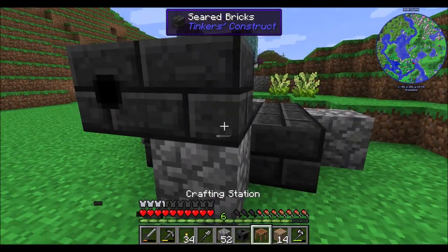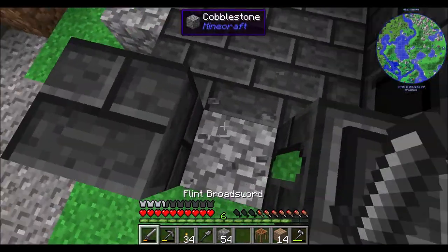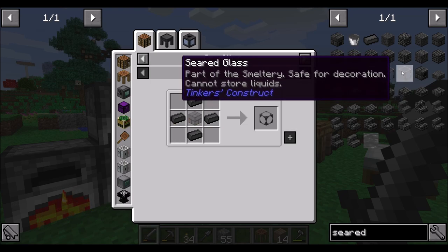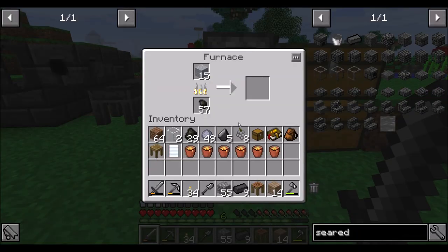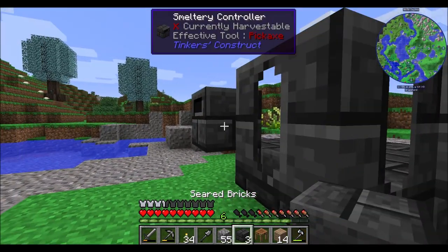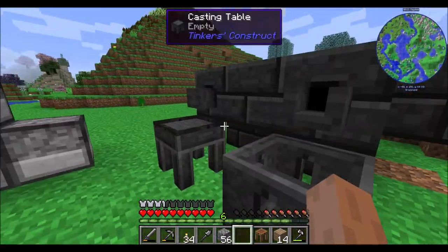You guys can go here for now. We'll have our casting base in here, table, faucets. And then realistically we just need like seven more. Seared window, it needs that. I always forget which one of these does the connected textures thing. So we're just going to get some more of this seared brick stuff. Let's come back in a minute once we're good here. So this should be the last seared brick that we need.